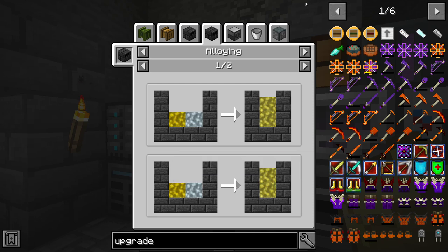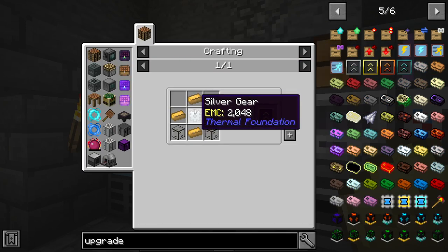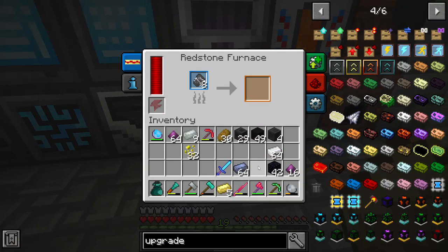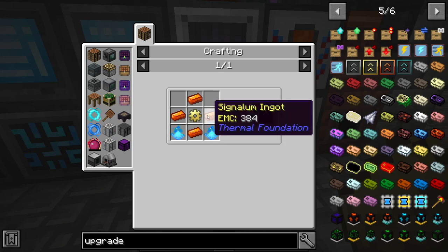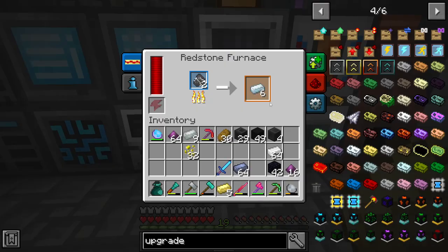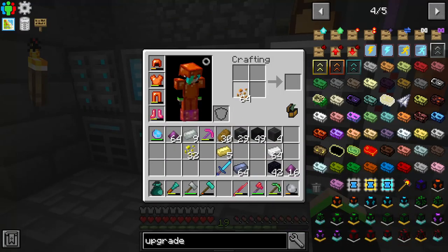Upgrade. So we're going to try to upgrade that to Reinforced. Actually I only need a silver gear, which I need silver for. Alright, no worries. That felt so much better than I was expecting. Signalium — I have no idea how that's actually pronounced. It's destabilized redstone, molten silver, molten copper. So if we throw some redstone in there, we could probably theoretically make some Signalium too. I think that's what we're going to do, exactly.